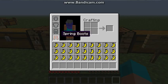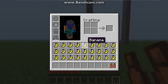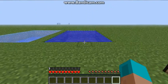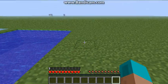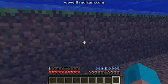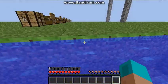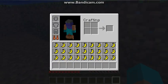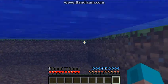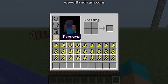So the spring boots reduce damage and make you jump higher — pretty cool. Next we have the Flippers. These will make you swim faster. Sadly you move slower on land because they're flippers. You have to hold F to activate them. You will swim quite a bit faster in water.